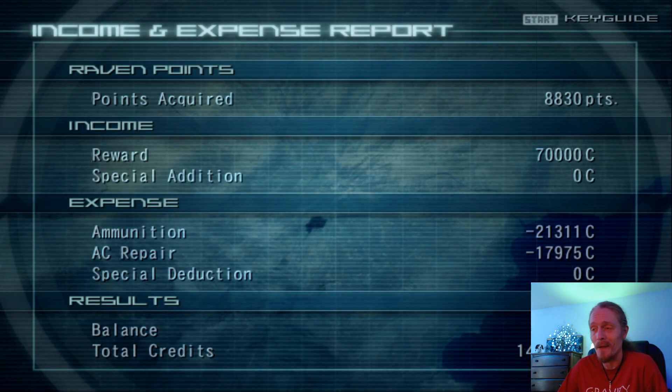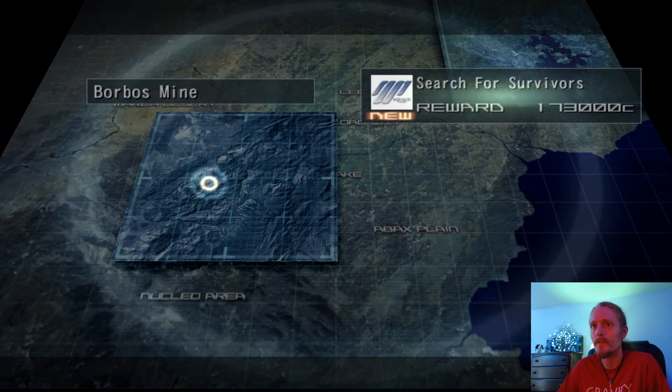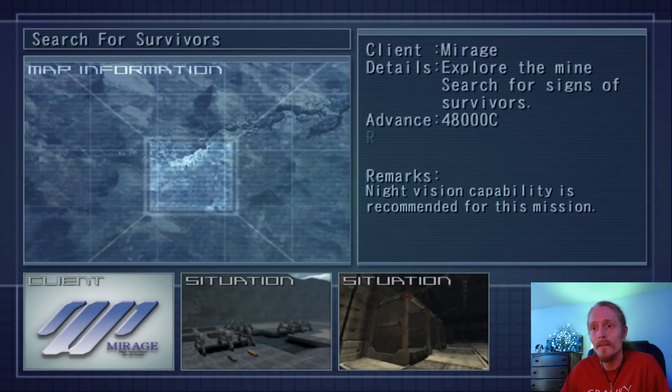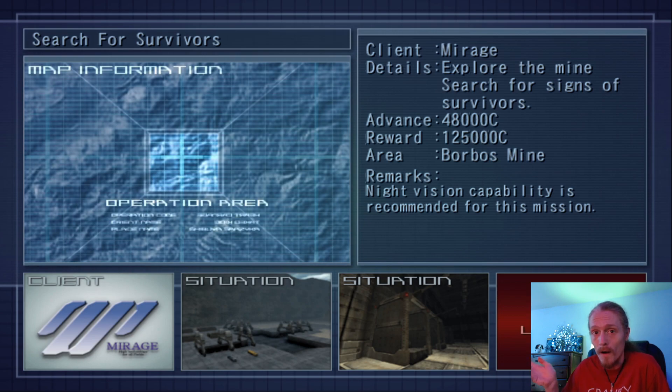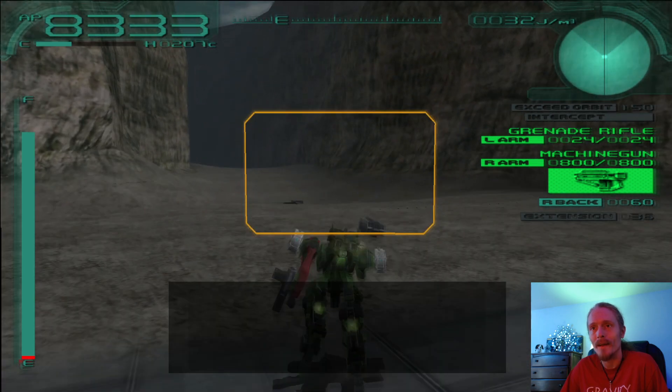That mission didn't pay well at all — we only got 30,000 for it. We only got one new one: Search for Survivors. This is the precursor to the end game. In this mission, we're going to go back to that mine and go deep down inside it. You remember we destroyed the power, so it's all dark. We're going to find something here that is tied directly into the end of the game. Let's go see what we can discover. For the most part, there really aren't enemies in this one — it's very much a mission that kind of sets you up for things.